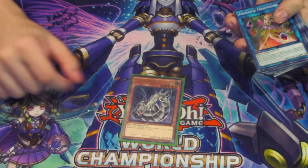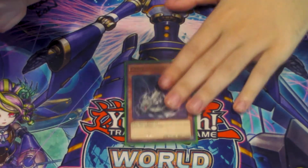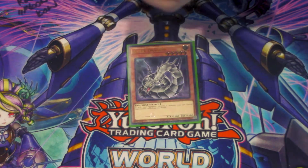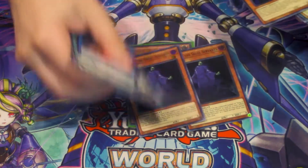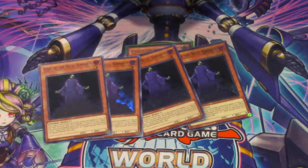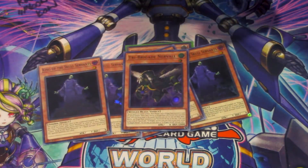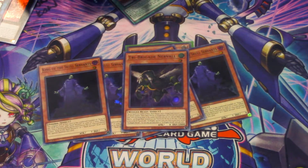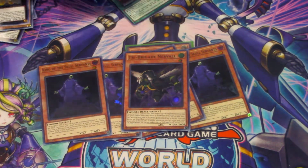Best pull is definitely the Ultimate Rare Cyber Dragon, that's really really dope. For supers, we're gonna count the King of the Skull Servants — I'm very curious. One, two, three — I think we got four King of the Skull Servants. We only got like one Nerval so that kind of isn't the best, but it is what it is, you can't win them all.